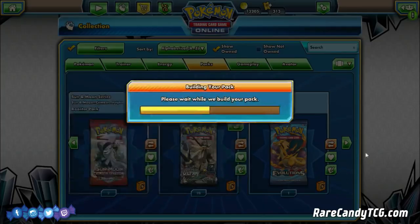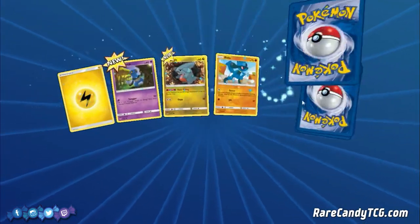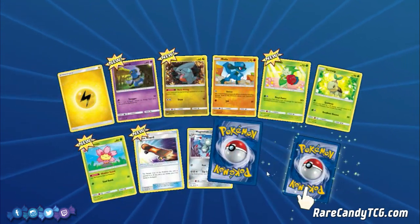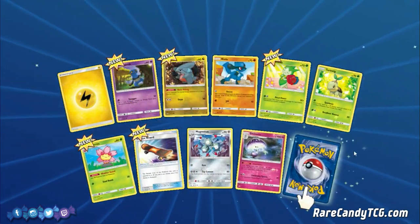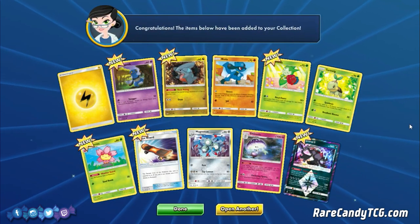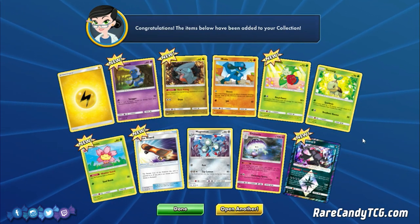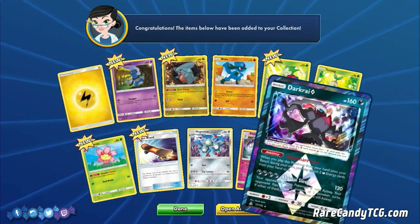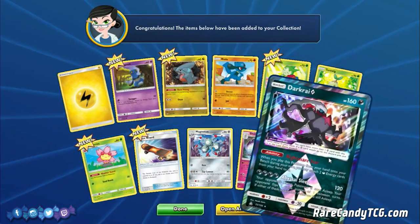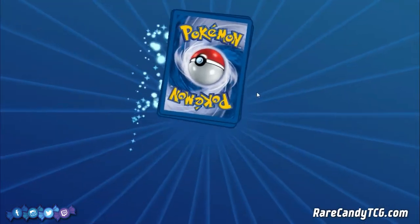Nothing too special in the first pack, just some regular rares. One thing that's really weird with PTCGO is the pull rates are usually kind of all over the place. When you buy an actual physical box, you kind of know what you're going to get. But here we get Darkrai Prism Star right off the bat. The Shaymin was our rare and the Darkrai was our holo. Definitely very nice — starting off the opening pretty good.